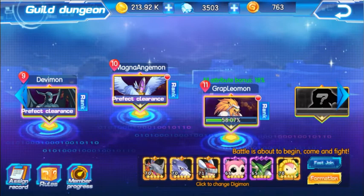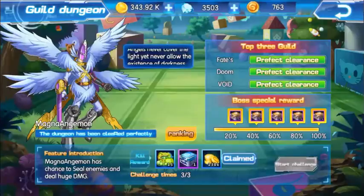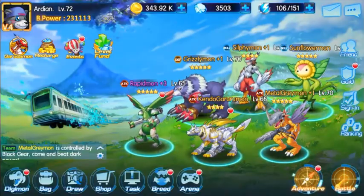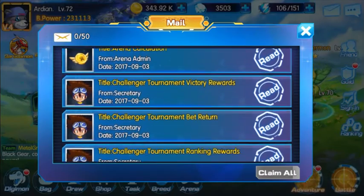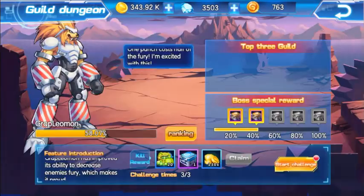It's a guild dungeon basically, and all the guild members can challenge this dungeon. Once you defeat the boss he'll give you rewards and you can claim them. When you defeat that boss, the next day you'll get a notification from the email and you can claim your guild coins.